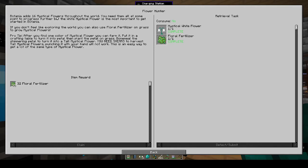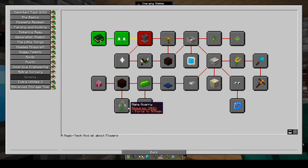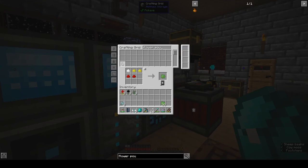Botania adds 16 mystical flowers throughout the world — you need them all at some point to progress further. The white mystical flower is the most important to get started. If you don't feel like exploring you can use floral fertilizer on grass to grow mystical flowers. Pro tip: if you find one color of mystical flower you can farm it — put it in the crafting table to turn it into a petal, plant the petal on grass, bone meal the simmering petal to turn it into a tall mystical flower, then use shears to harvest it. It's an easy way to get a lot of the same type. Also, it's very handy to have a flower pouch.